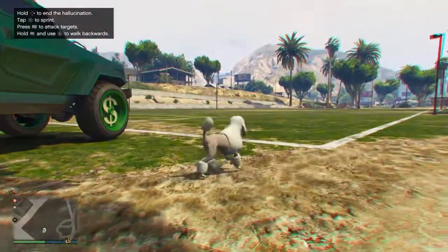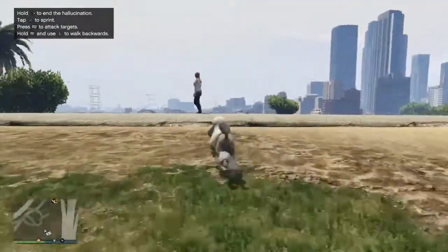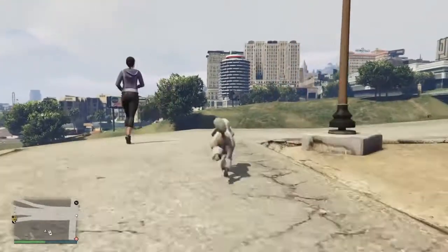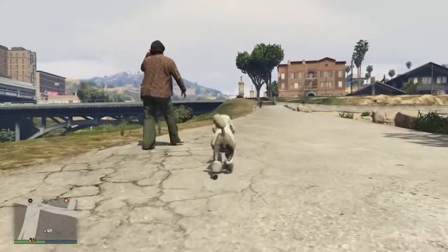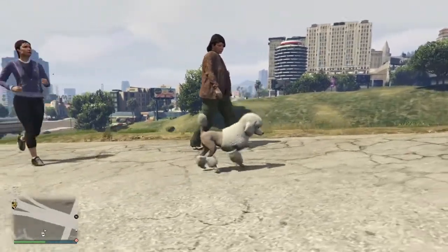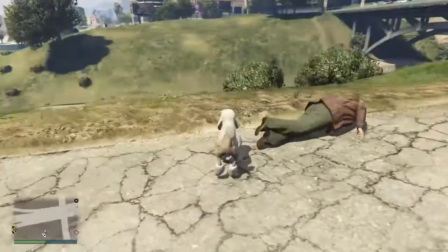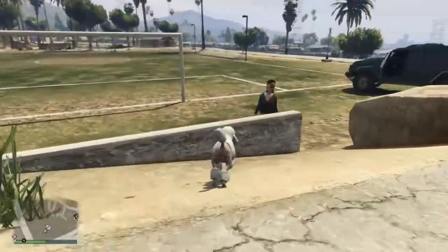I got a poodle! So you press down on your left stick — that does the bark or makes your animal's noise. You can press Circle for PlayStation, B for Xbox to attack, or you can press the back right trigger and it'll do this.